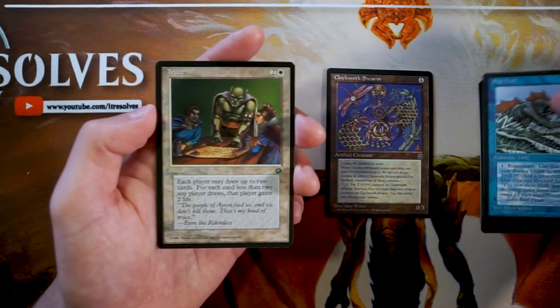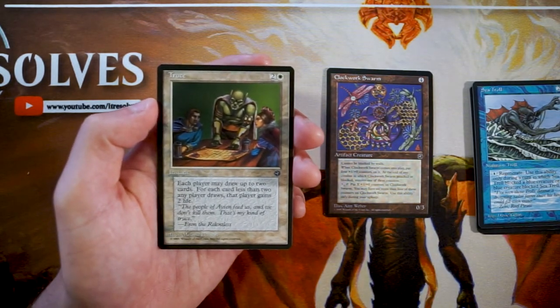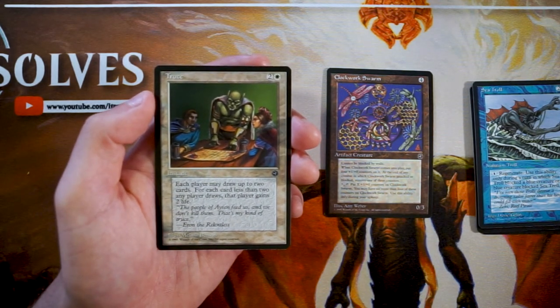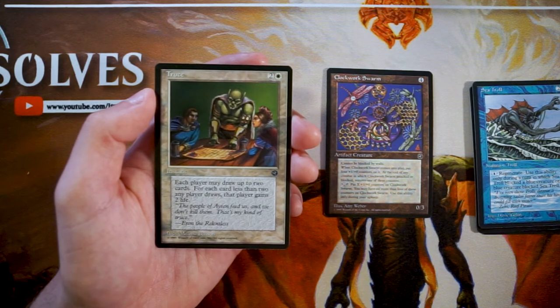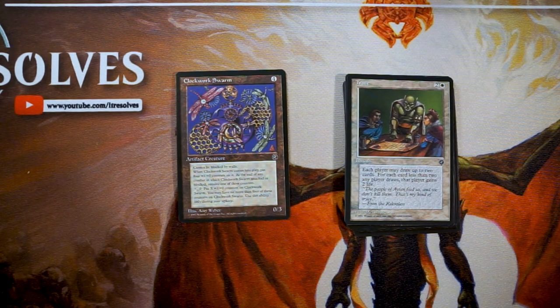Truce is an instant for two and a white. Each player may draw up to two cards; for each card less than two any player draws, that player gains two life. Unless you're in a very commanding position, everybody's going to be drawing two cards. This is very much a group-hug card — maybe in Commander there's a reason to play it, but here it's a pretty easy Clockwork Swarm. The Singing Bats is also okay, but Clockwork Swarm is just a more powerful card that fits into any deck.